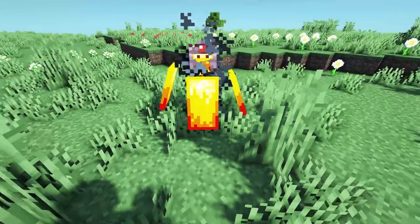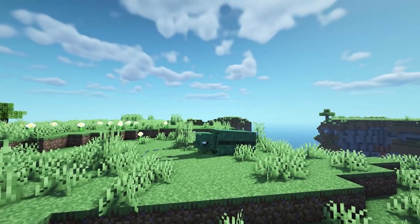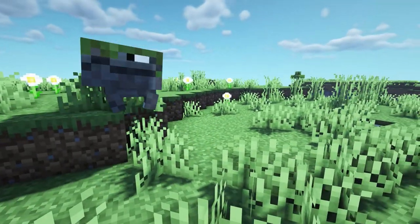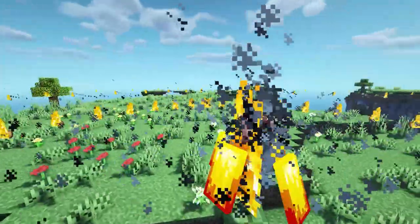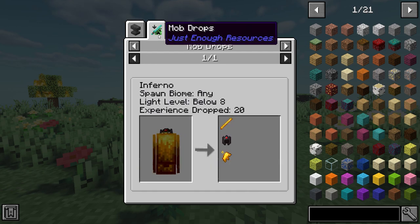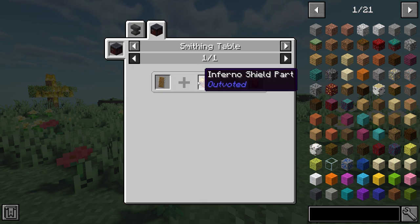This next Minecraft mod is called Outvoted. It adds the creatures from the live mob votes that weren't able to make it into the game, staying true to the vanilla concepts. It adds the Hovering Inferno, the Great Hunger, and the Monster of the Ocean. It also adds a bunch of items such as a helmet that the Inferno drops, and a shield you can craft using a shield part, a shield, and a smithing table.